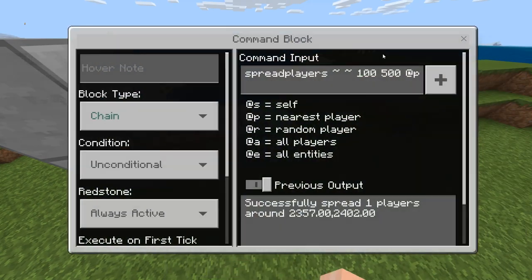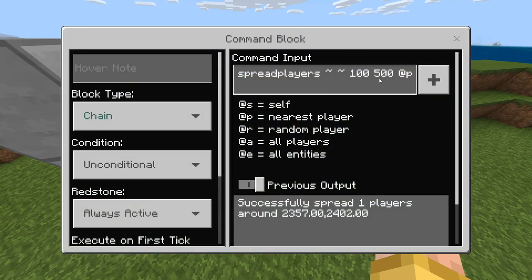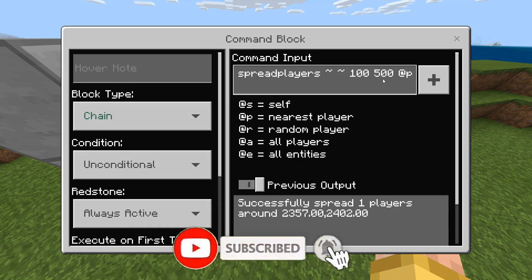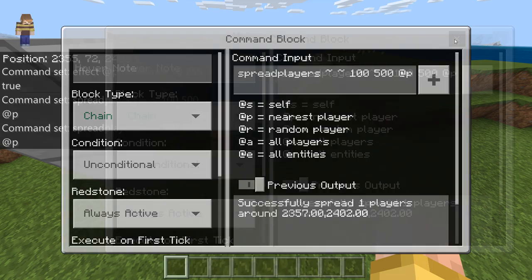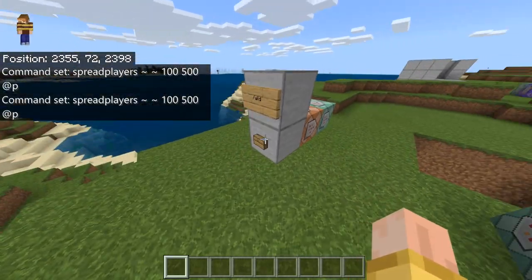The maximum distance is 500, so you can change both numbers to suit your server's needs. You can set it to 10,000 if you wanted to — it's not highly recommended, but it's possible. That's how the button method works.